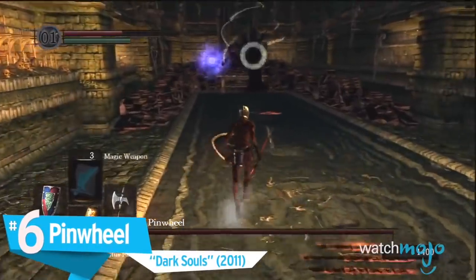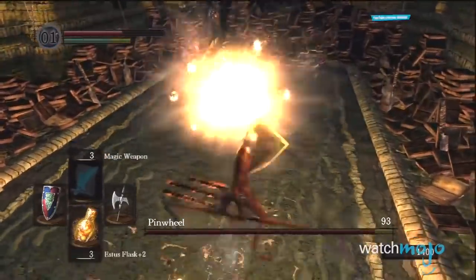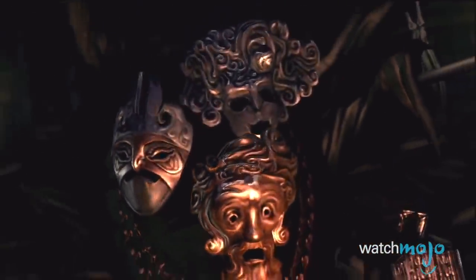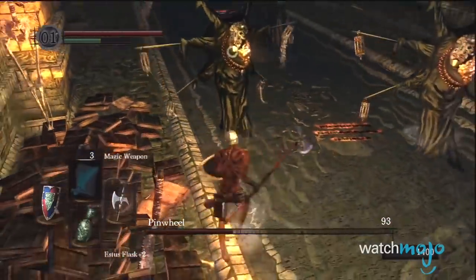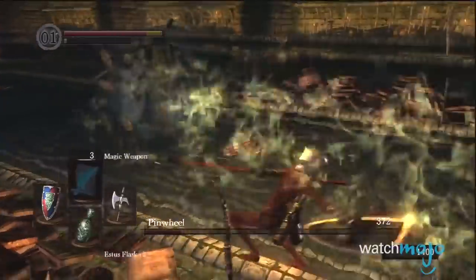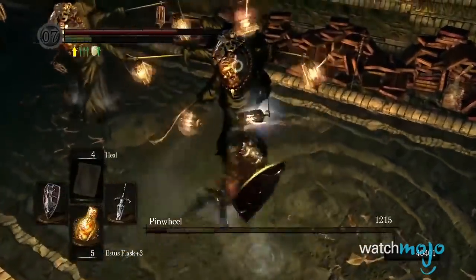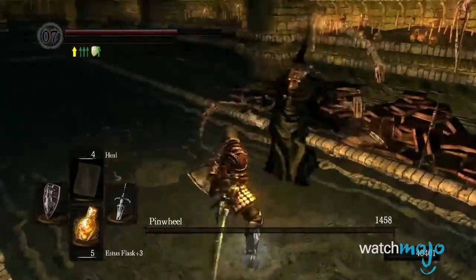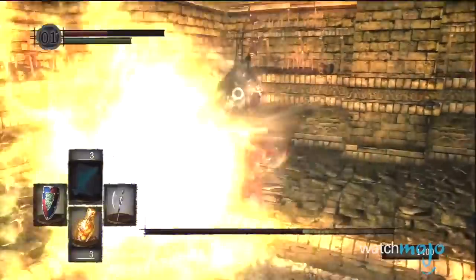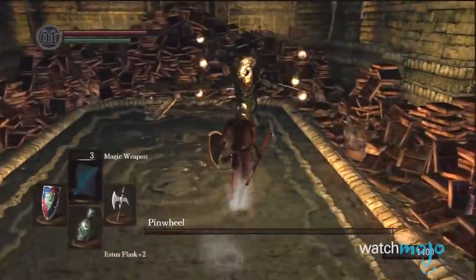Number 6: Pinwheel, Dark Souls. Pinwheel is harder to look at than it is to fight. This boss has a reputation within the Souls community for being stupid easy, especially if you fight him later in the game once you've leveled up a few times. Really, all you have to do is charge him before he can make clones of himself, and then smack him a couple of times with your sword. That said, despite how easy he is to take down, he can actually be fought earlier in the game when you're far weaker, making him much tougher — but even then, most people consider him a cinch.